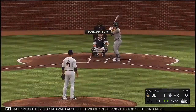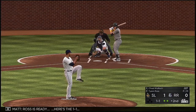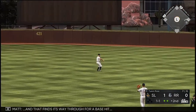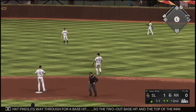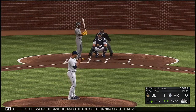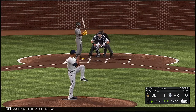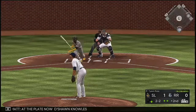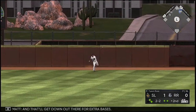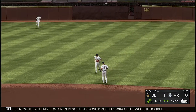Into the box is Chad Waller — he'll look to keep the top of the second alive. On the 1-1, grounded back up the middle — that finds its way through for a base hit. The 2-out base hit and the top of the inning is still alive. Now batting right fielder Deshaun Knowles. He turns on one, sending it high and deep to right — that will get down for extra bases. They'll have two men in scoring position following the two-out double.